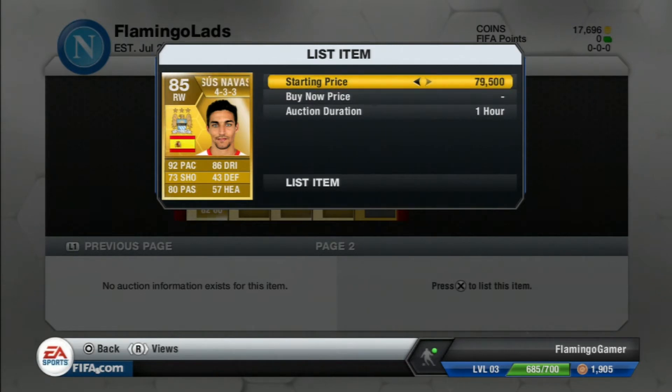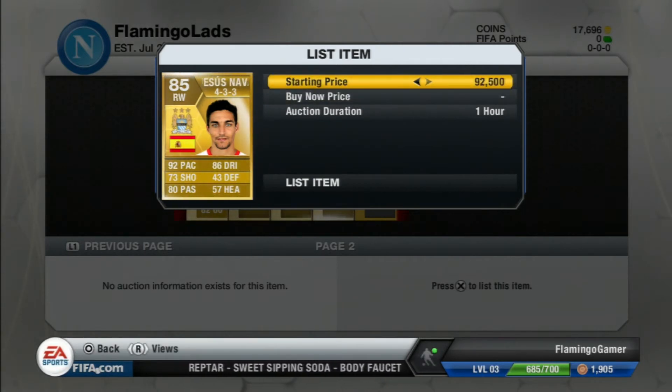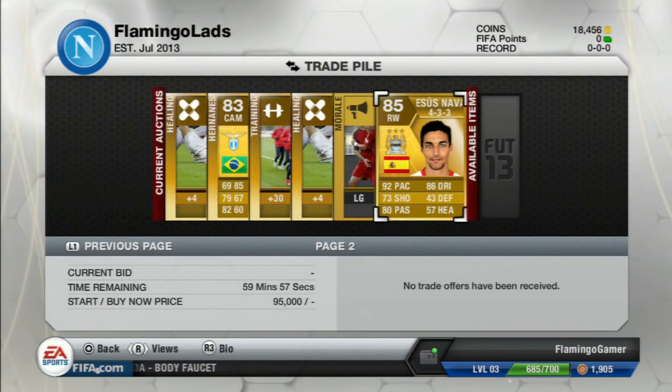So I thought I'd undercut everyone — everyone was starting at about 120k. I considered starting at 90k as a buy-now price, but I didn't want to put people off, so I went back and started at 95k. Left it on for an hour. So, Jesus Navas at 95k on the trade pile.